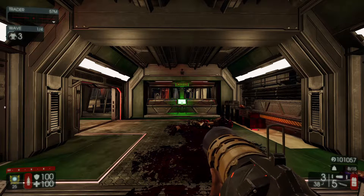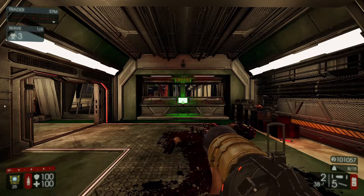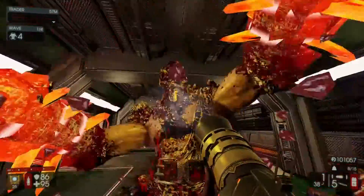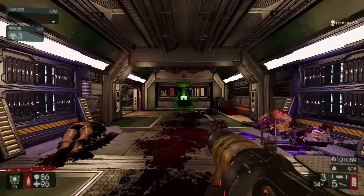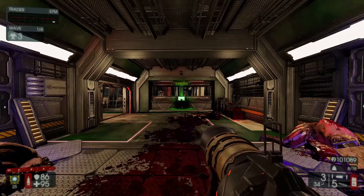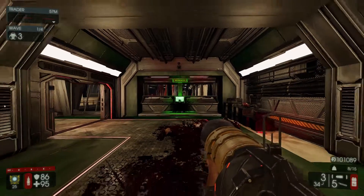The Blunderbuss overall, compared to Beta 1, is way better. The Alt Fire has a smaller spread, it deals more damage, and at Tier 5 you can now 2-shot decap Flesh Pounds, which is really impressive. Against Quarter Pounds, you'll kill them in 2-3 shots with your Primary Fire, which is the fire mode you want to use at a distance. Overall, this thing shreds everything in the game. New meta weapon for the Demolitionist.